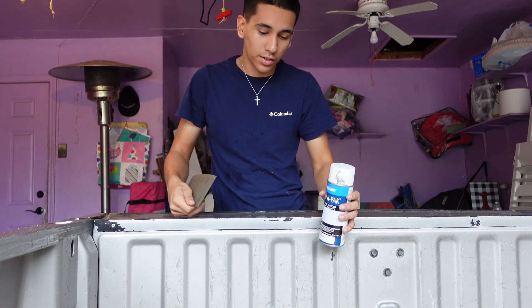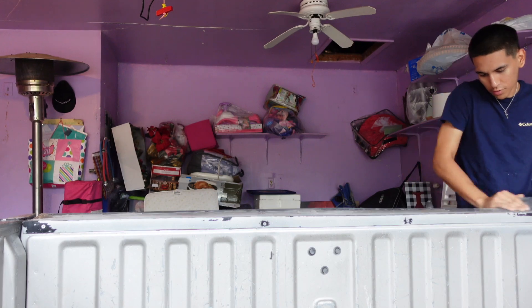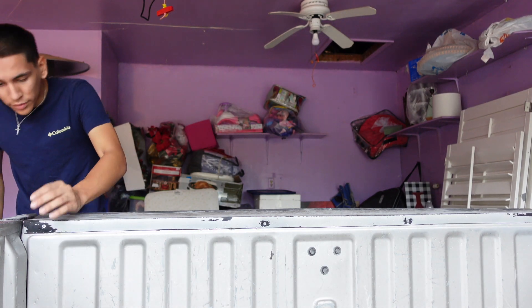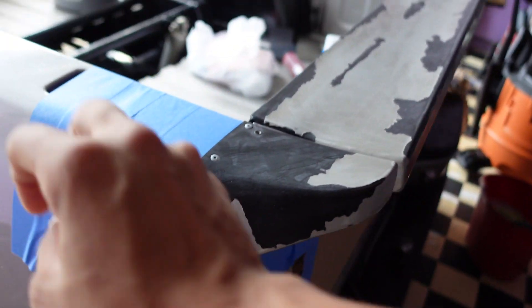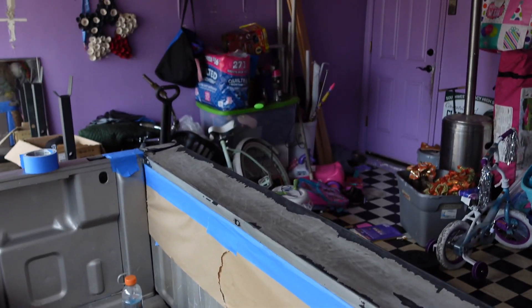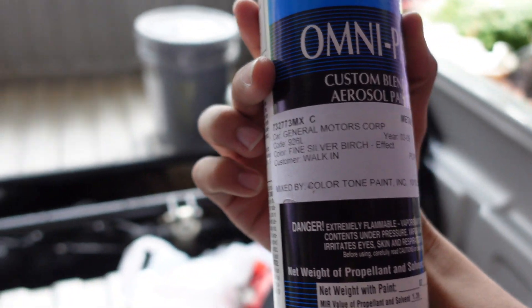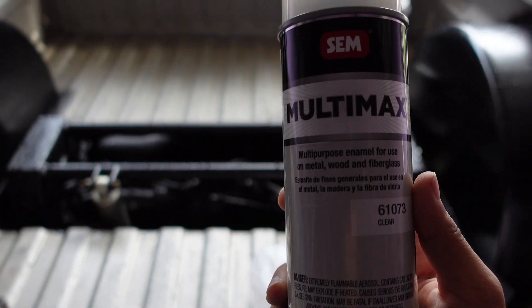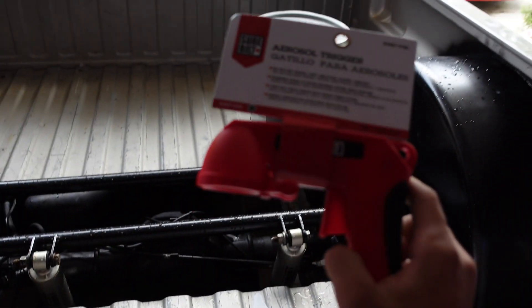We're going to start sanding it, then put on the adhesive, and then start getting ready to paint. Alright, we just finished masking everything so I don't get paint anywhere else. We got this side done — now we're going to put the adhesive. This is the paint we got right here — pretty good color match, the guy showed me the colors. Then we'll put on the clear coat. We also got this multi-max product and the little spray thing.